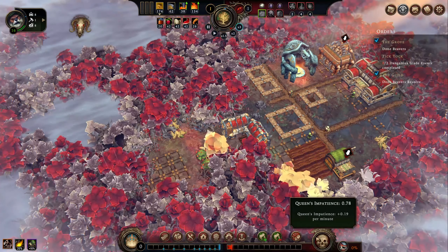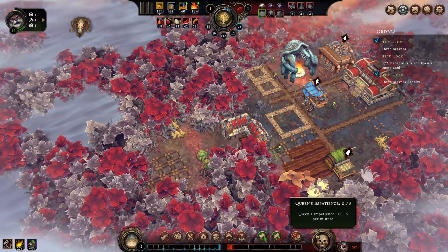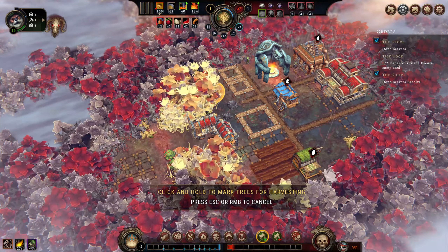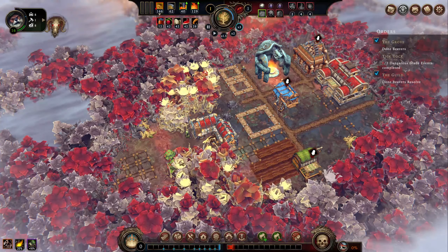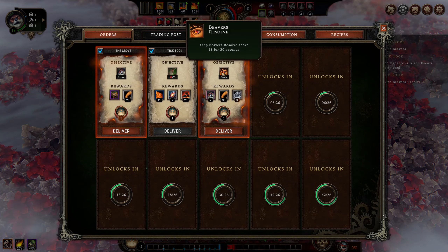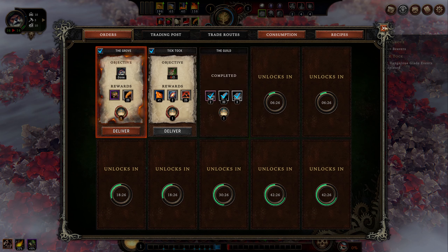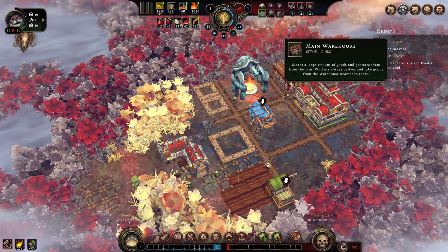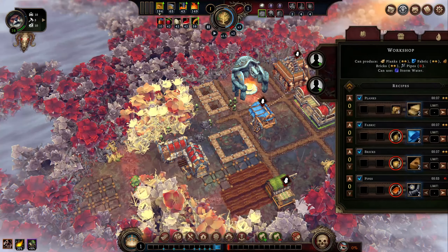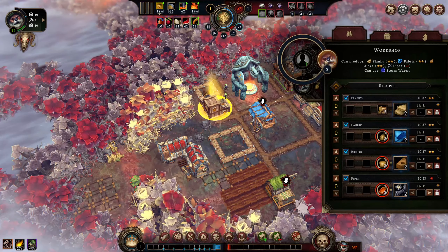We've already completed two of our things, but the impatience isn't quite there yet. So I'm just gonna keep on waiting. We're just gonna keep trimming the stuff down over here — we're gonna need it all cut out anyway. I think I'm gonna do the guild first because it'll give me a couple beavers. Alright, that gives me a couple beavers. They should start building some of these buildings and then I can get two of them in here — I'll wait a minute until they're done building.